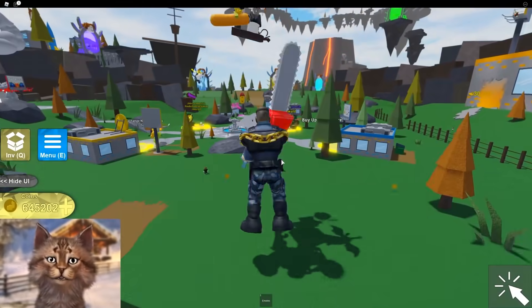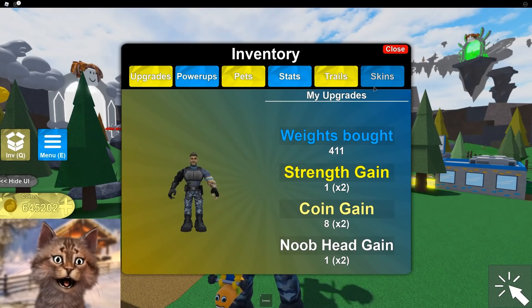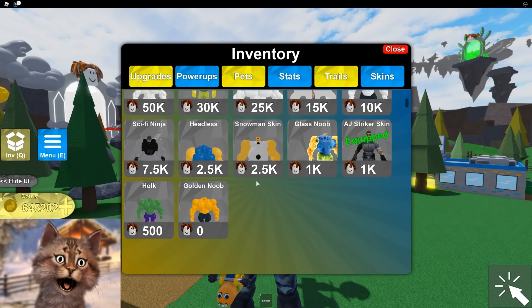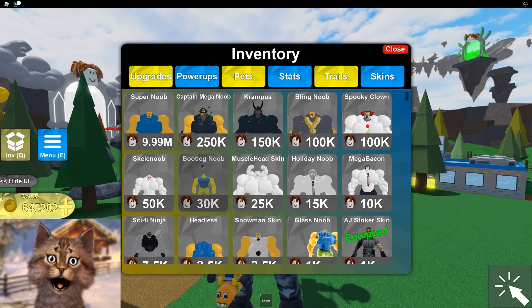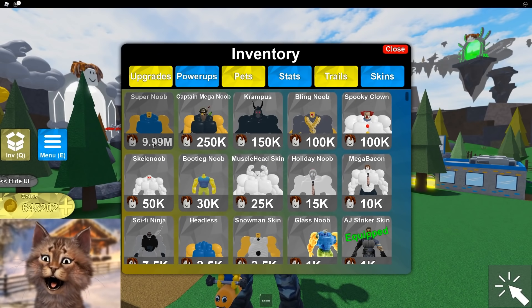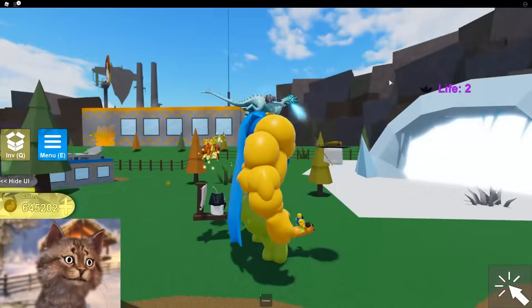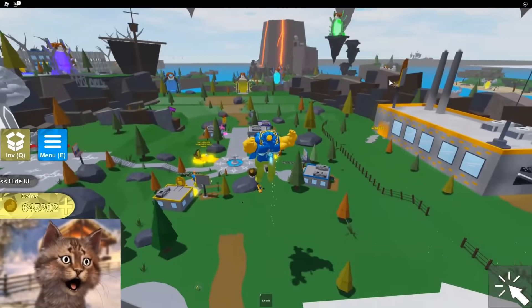What's up, guys? It's Gravy, and we're back on Mega Noob Simulator to become the biggest noob ever. But in today's video, we're gonna use a special skin. So instead of being the normal biggest noob, we're gonna be a super noob. This skin costs 10 billion bacon hairs, so I've collected so many bacon hairs to equip it. Super noob!